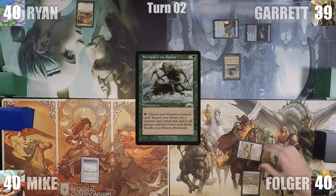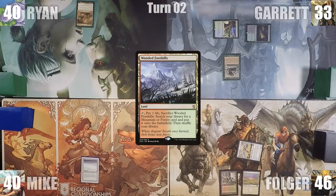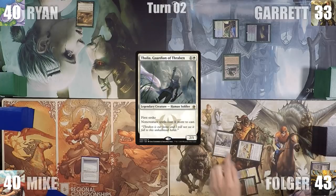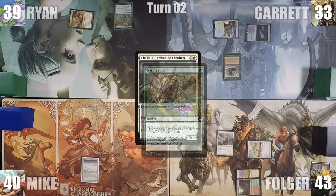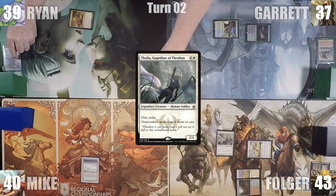Folger starts off his turn by attacking Garrett with Sarah Ascendant. In his second main phase, he plays a Wooded Foothills, cracks it for a Stomping Ground into play untapped paying 2 life, and casts Thalia, Guardian of the Raven. In response, Ryan taps his City of Brass to cast Nature's Claim, targeting Garrett's Survival of the Fittest. Nature's Claim resolves, Survival is destroyed, Garrett gains 4 life, and then Thalia resolves. Folger ships the turn to Mike.